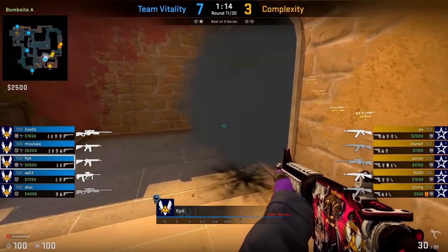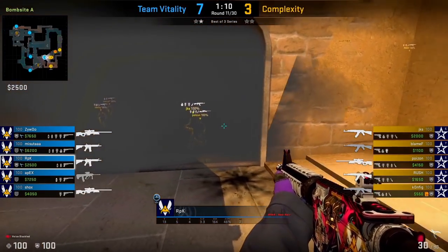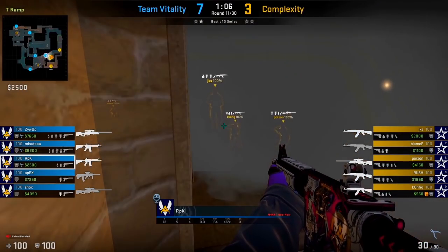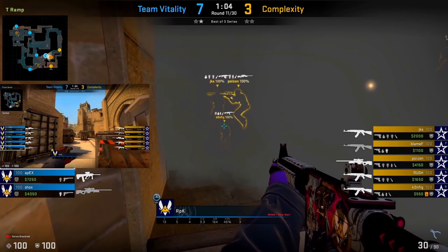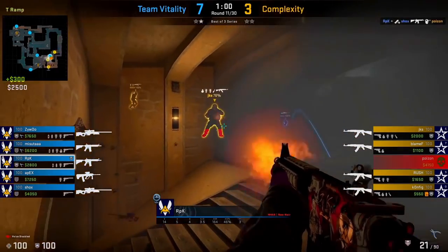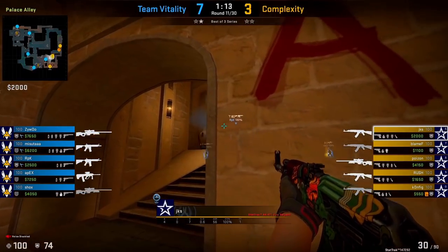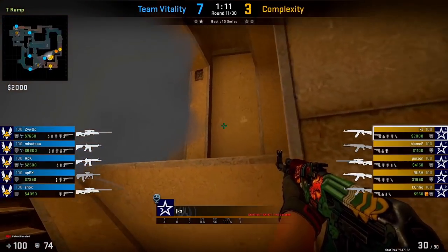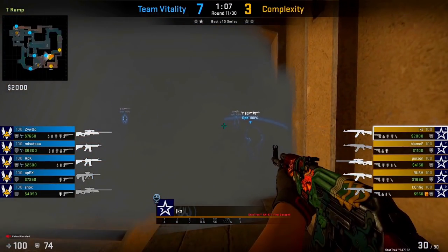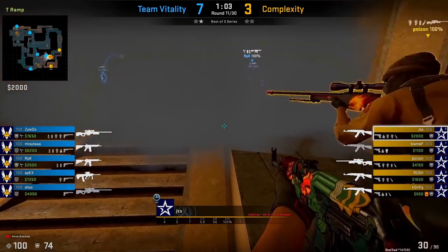Alternatively, you can use a flash when the smoke starts to get closer to the time that it expires. RPK waits directly behind the smoke, waiting for the right timing, calling the flash from Shox at Ticket Booth just before the smoke starts to fade. With this flash, we see him get two kills on players waiting behind the smoke. You want to time it near the end of the smoke's lifespan, because that's the most likely time where the Ts are going to be playing behind it, wanting to do something after the smoke fades.